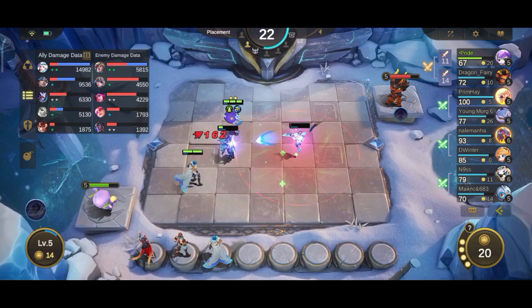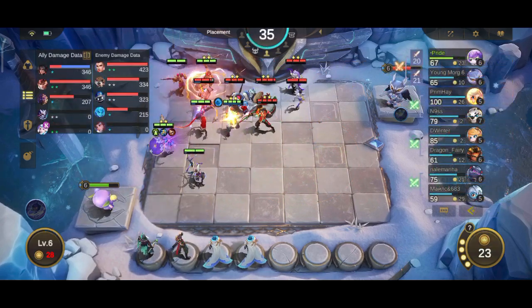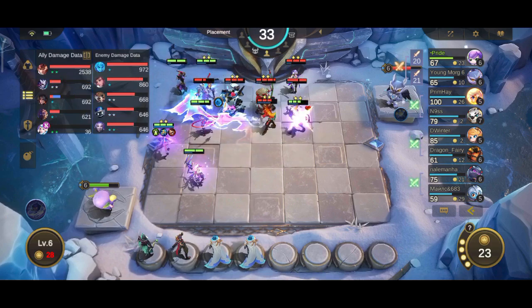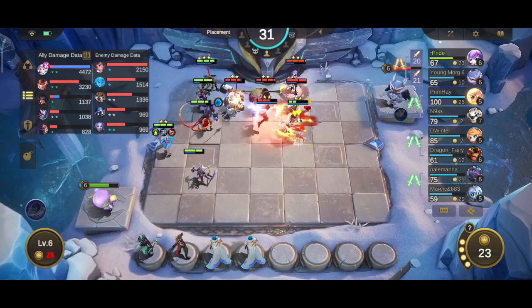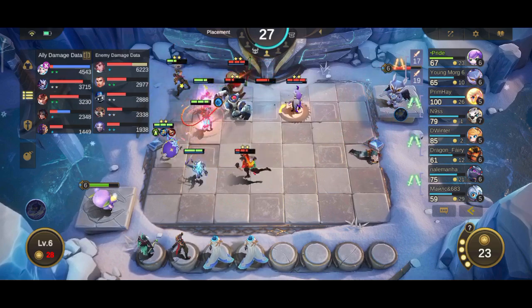For the Water core, the best mages are the same as for the Fire core, as both cores activate each time skills deal damage — not necessarily each time a skill is cast.